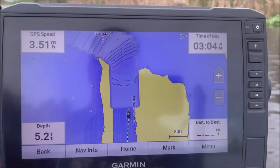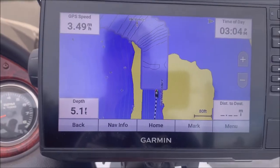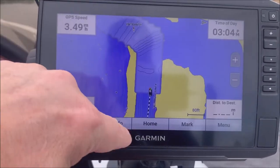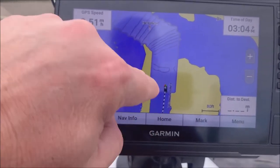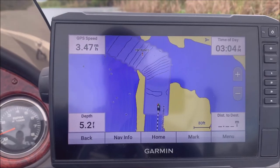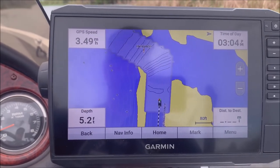As you're going out, you definitely want to make sure that your tracks are on — they should be by default. That's this black and white line that's following you, because that's one way you can get back to the ramp: just follow those tracks and basically do the reverse of what you did to get to your spot.